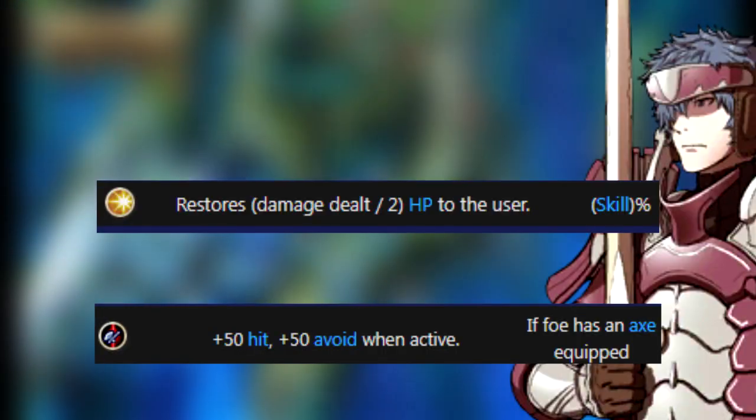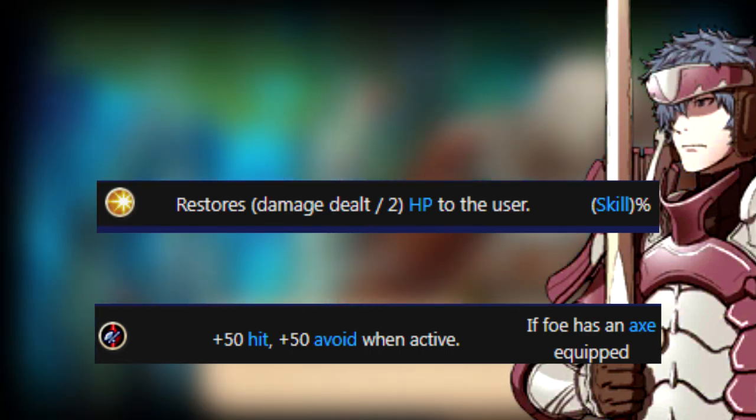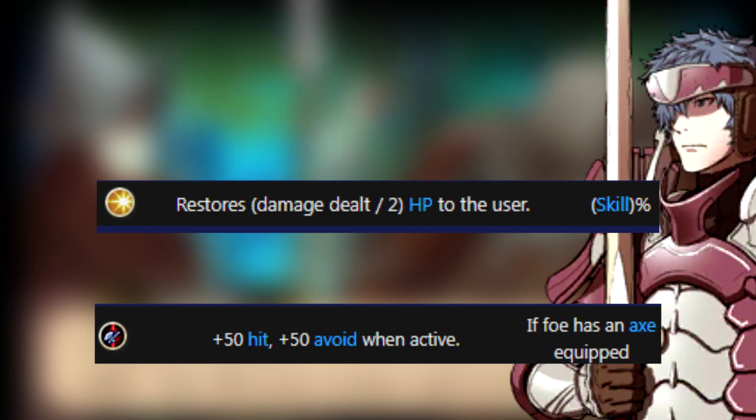The alternative class is one of the best infantry classes in the game, the Hero. They use axes and swords, but also have a great stat line and great skills. The first skill you get is Soul — the opposite of Luna and a more aggressive option compared to Renewal. When this triggers, it restores your HP based on half the damage you dealt, so if you hit for 20 HP, you'll restore 10 HP. What makes this different from Renewal is that it has to activate based on your skill stat, and considering heroes have high skill stats, it's pretty easy to activate, but one bad string of RNG can ruin it. So it's a preference, but if you have no way of getting Renewal on the unit, you can make do with this. It and Axebreaker are no-brainers for the good-to-have tier.